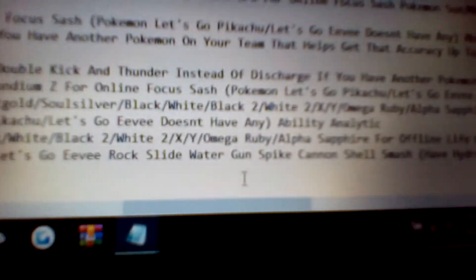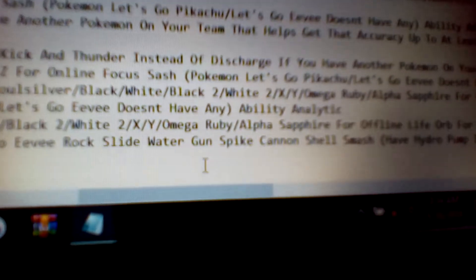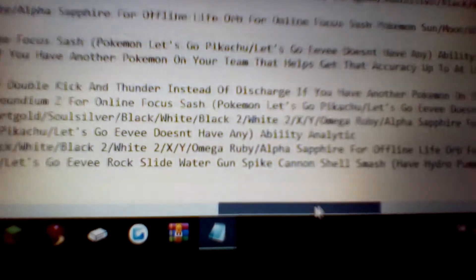Then for Let's Go Pikachu and Let's Go Eevee, it's the same stuff: Shell Smash, Spike Canyon, Water Gun, Rock Slide — and then of course you can have Hydro Pump instead of Water Gun if you want to risk it, or stuff like that.